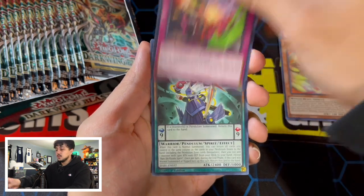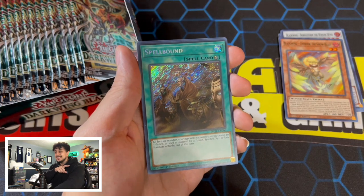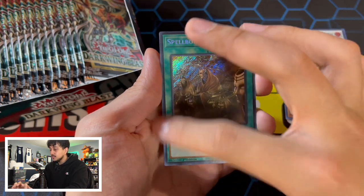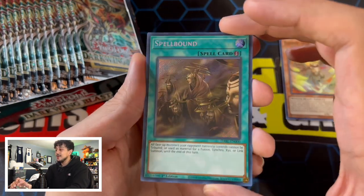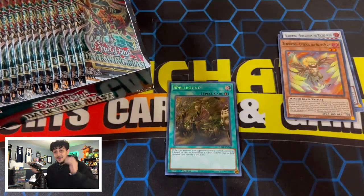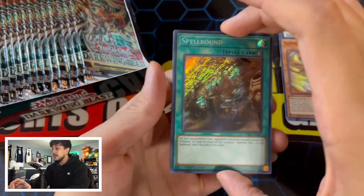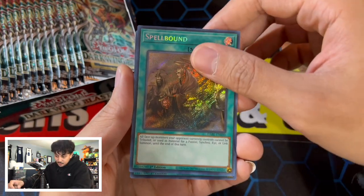Oh! I was just talking about wanting the Spellbound — oh baby! So there is our first Secret Rare. I don't know if you guys can see this, but the card's kind of dirty. Konami, what is this factory stuff? Anyways, our very first Secret Rare: Spellbound. I'm excited about that one. That is one of the ones we wanted. The other one I want is the Ignis, the Draco Slayer. But Spellbound is an insane card — really happy that we pulled this. That's a great pull.